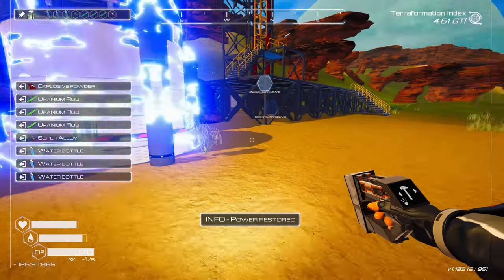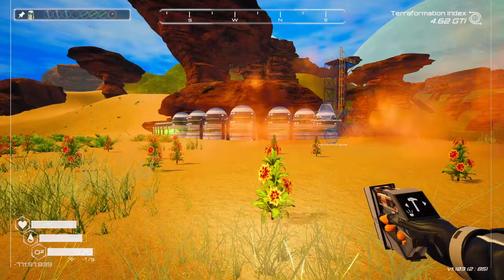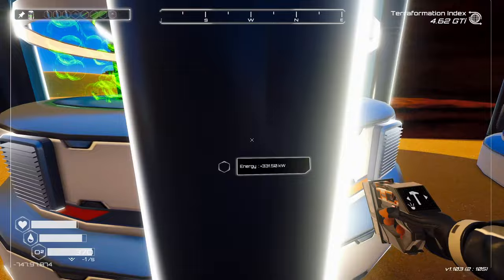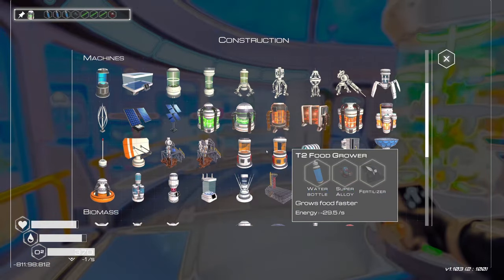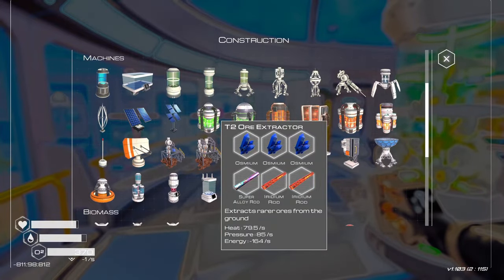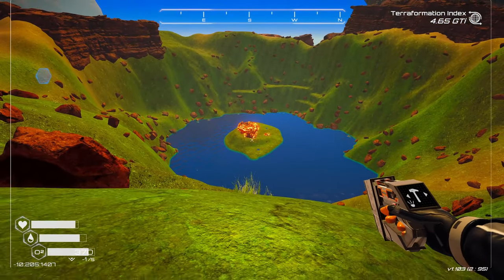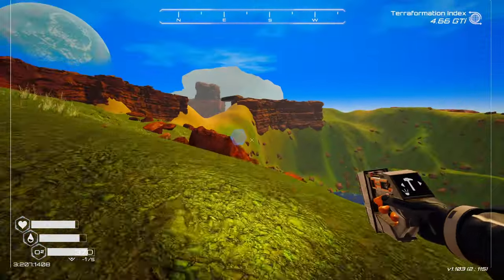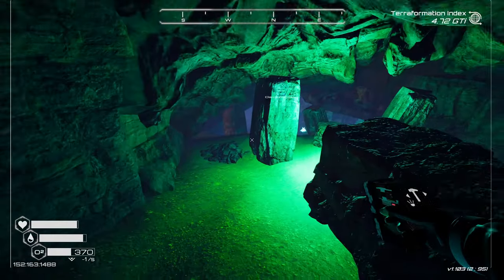We got to go back to base and fix that power problem. More power — back online. God, I hope we start opening up better efficient power machines. I don't think multipliers do anything to these — that's just energy, and it is expensive to build. We have enough for one more ore extractor and we're going to go do that right now. The osmium cave and zeolite cave is right here next to that giant crater — both of these biomes kind of meet right in the middle.